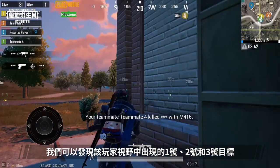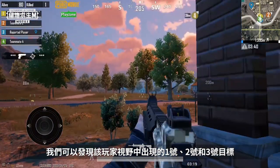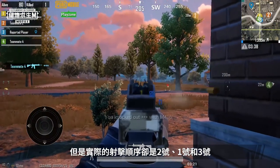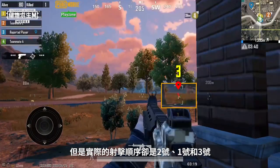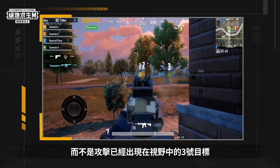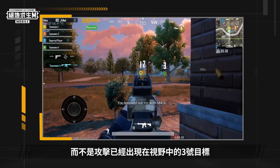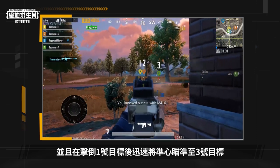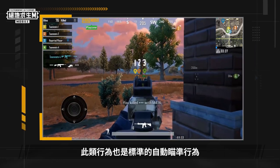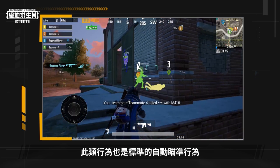In the final clip, we see that three opponents appear in the player's field of view, numbered 1, 2, and 3 from left to right. However, the order in which the player defeated the targets was 2, 1, and 3. The player selected target 1 after defeating target 2, rather than targeting target 3, which was already in view. The player's crosshair also jumped to target 3 immediately after defeating target 1. This behavior is also a classic example of auto-aiming.